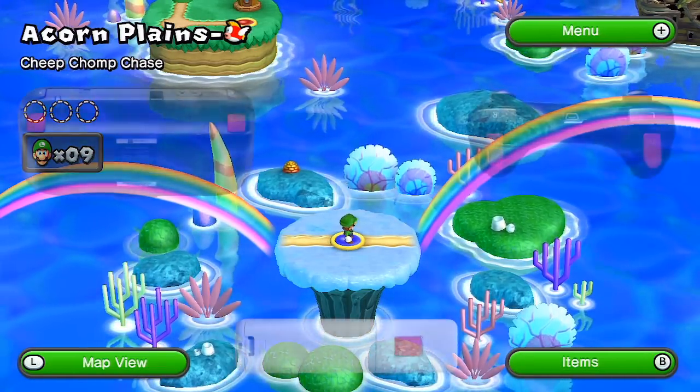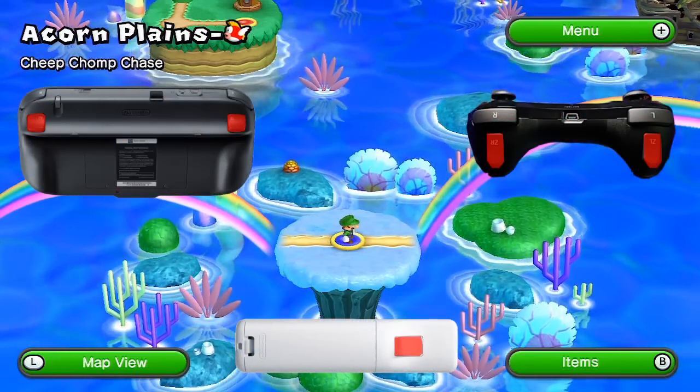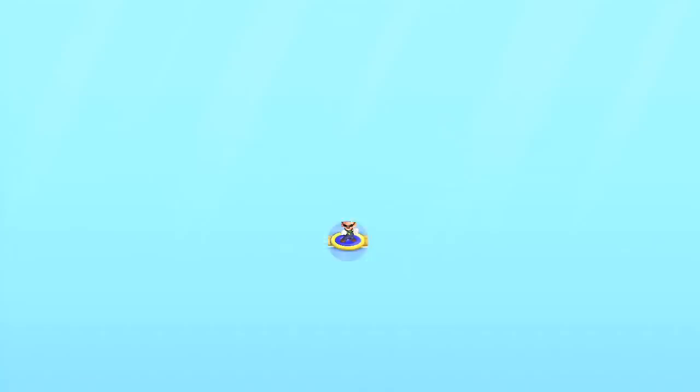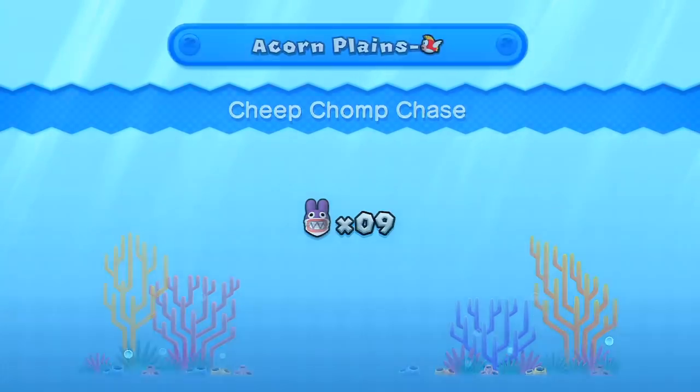Want to know a cool secret? If you start a level holding ZR and ZL on the gamepad, ZR and ZL on the Pro Controller, or B on the Wii Remote, you will start off the level as Nabbit.